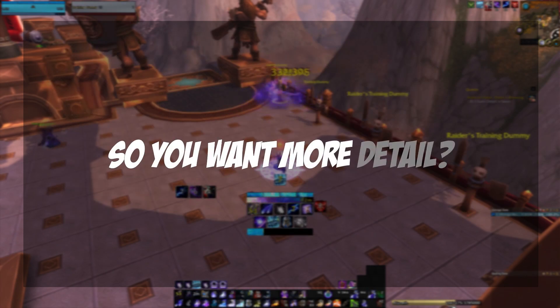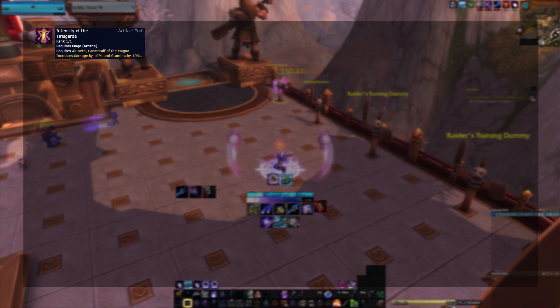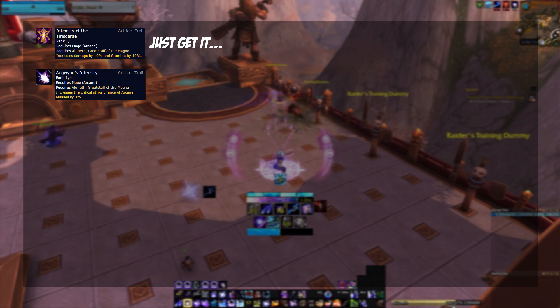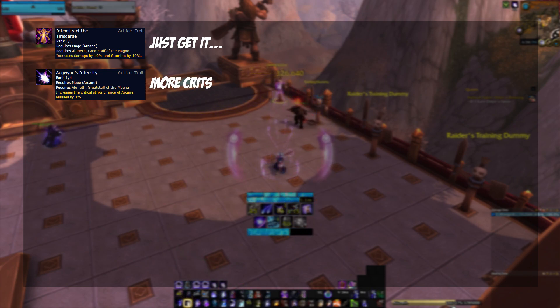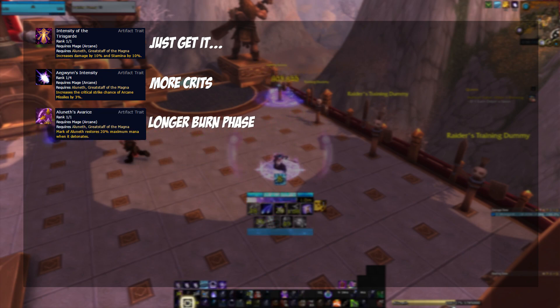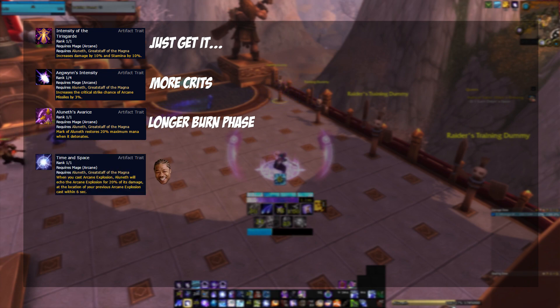So you want more detail: Intensity of the Tirisgode — 10% damage, just get it. Egrin's Intensity — more crit chance on Arcane Missiles, our most frequent damaging ability, can't really complain. Elunef's Avarice — 20% mana return, more time in burn phase, that's all I like to see. Time and Space — Arcane Explosion while you Arcane Explosion.